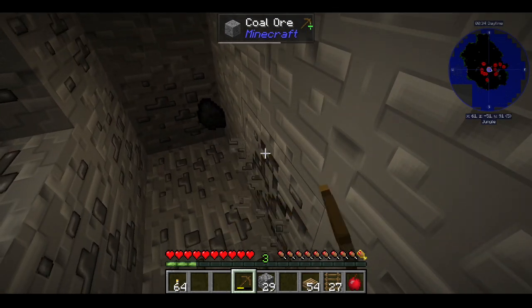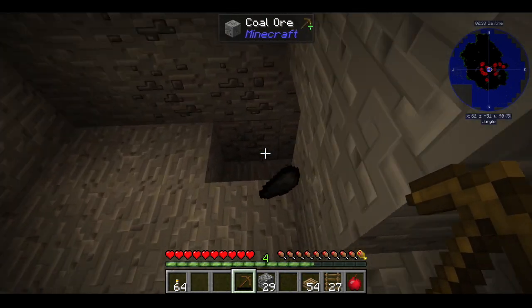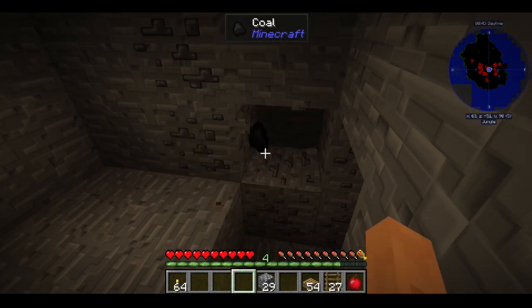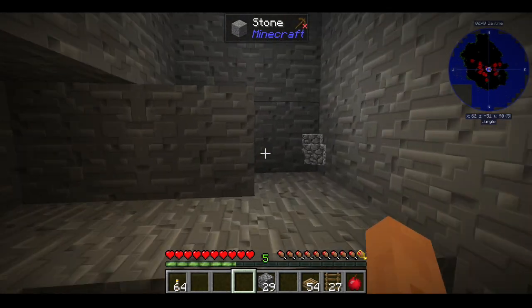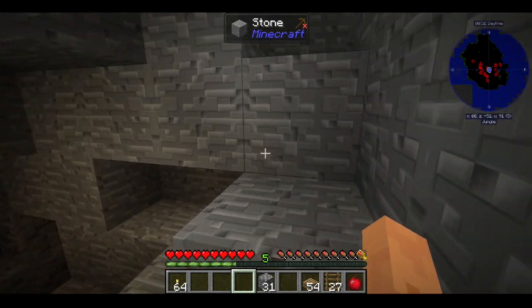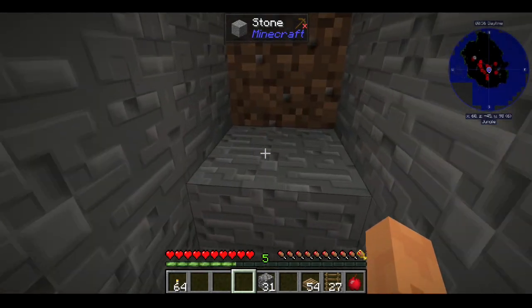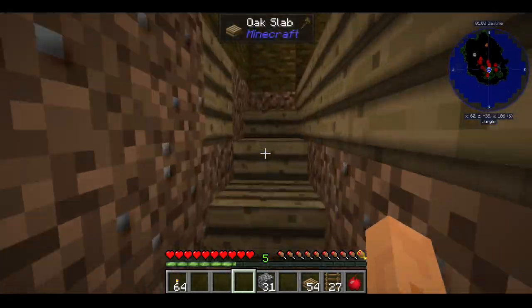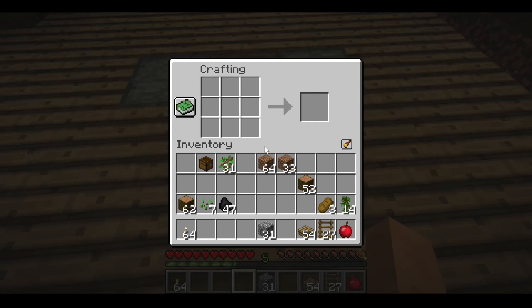I forgot about vein miner — look at all that XP just flowing! Another set right there. Okay, I didn't have enough juice on my pick, which makes sense. We need to bring a crafter with us, and we need to make another furnace for up here and one to go with us — so we need two furnaces. And we need tools, upgraded tools if you will.